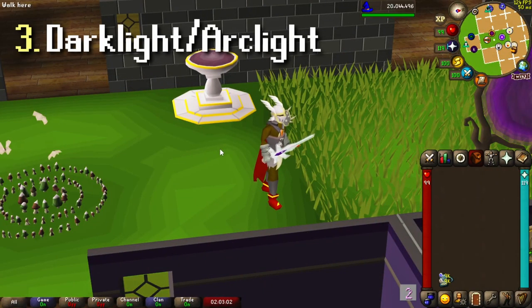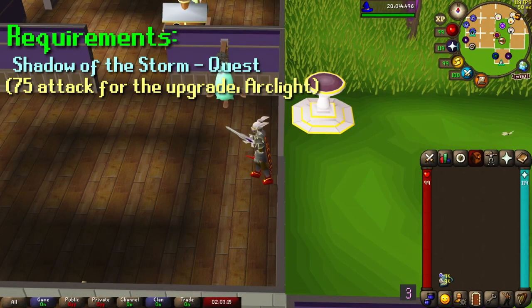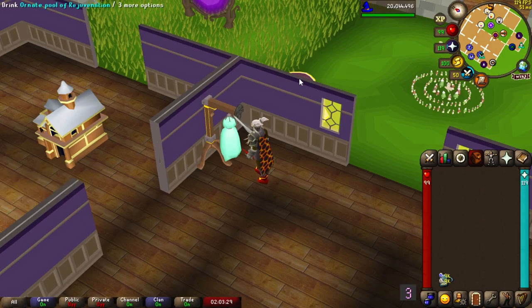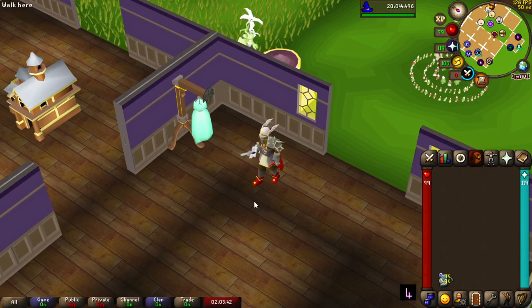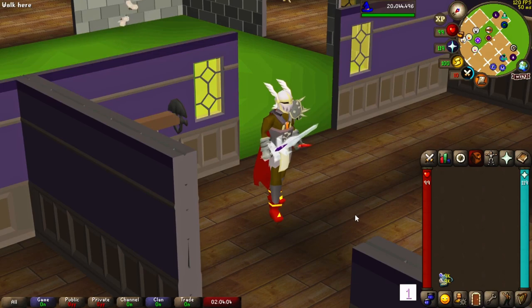Last up we have the Arc Light or the Dark Light. Dark Light can be obtained during the Shadow of the Storm quest — it's very easy to get and the special attack costs 50% to use. This special attack drains the target's Strength, Attack, and Defense levels by 5%, but it's doubled against demons. This weapon is commonly used to spec down Corporeal Beast, but you can use it on any boss, especially demons like K'ril Tsutsaroth in the God Wars Dungeon, Cerberus, or Abyssal Sire. The Dark Light requirements are very easy, and the Arc Light requires 75 Attack so it's more for mid to late game accounts — but that's not too high for something that costs zero GP. I definitely suggest getting one and using it every time you find it helpful.